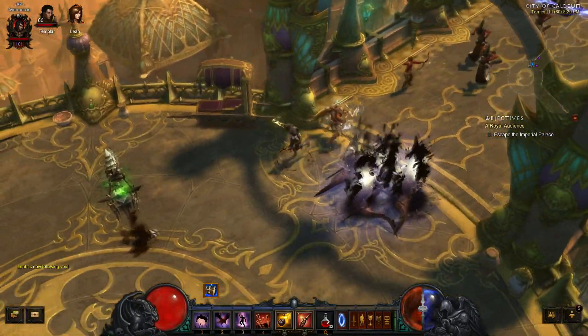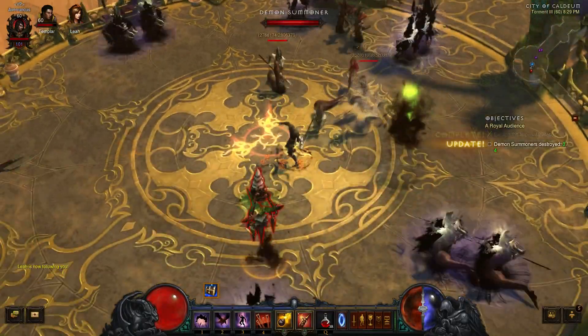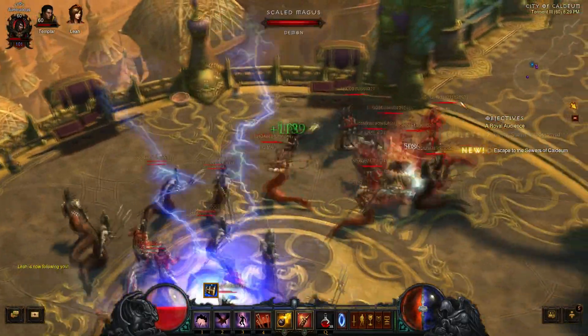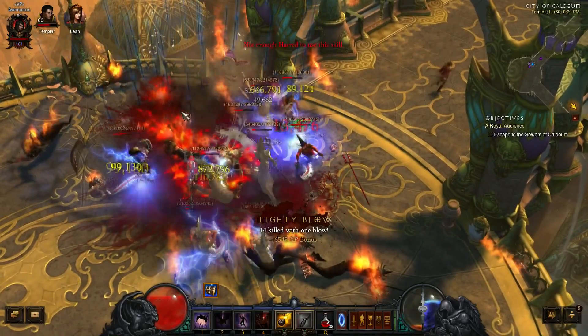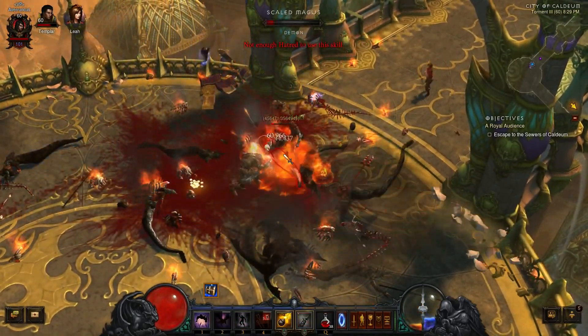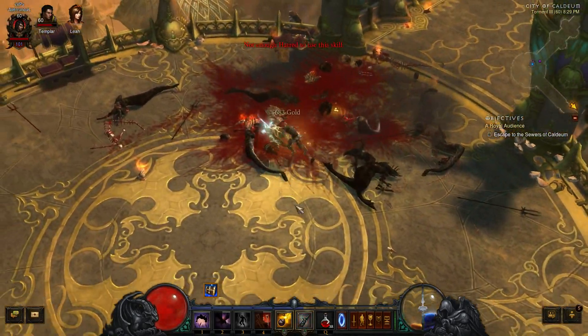You go into the second area here. You want to destroy these four constructs — they're one-shot-able, but they will advance the quest to the next area. So here I like to gather them all up again, get behind my Templar, blow off some Cluster Arrows, Reign of Vengeance, Preparation, Bat Companion, another Preparation, and they should all be dead by now. There are a few stragglers — no problem, throw some grenades to finish them off. Not too bad.